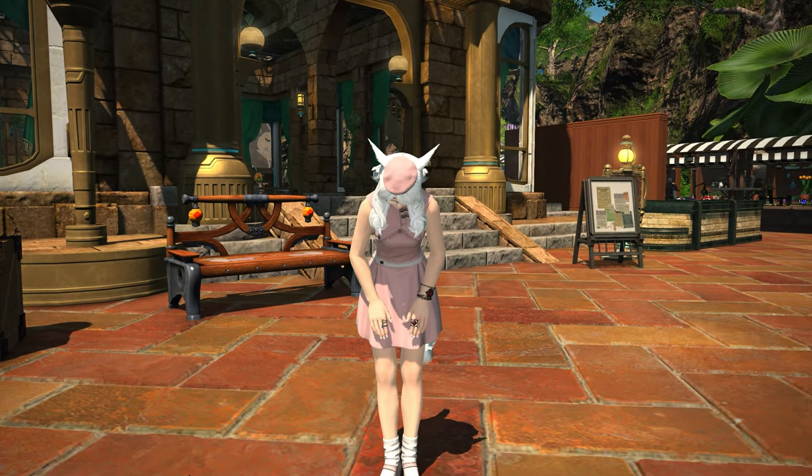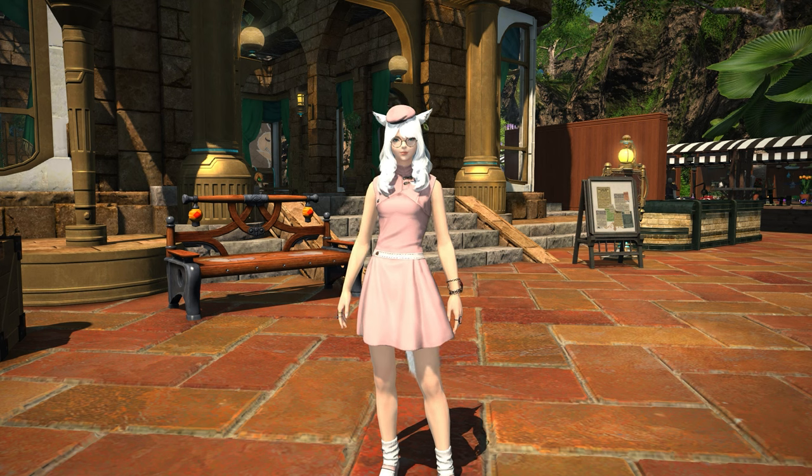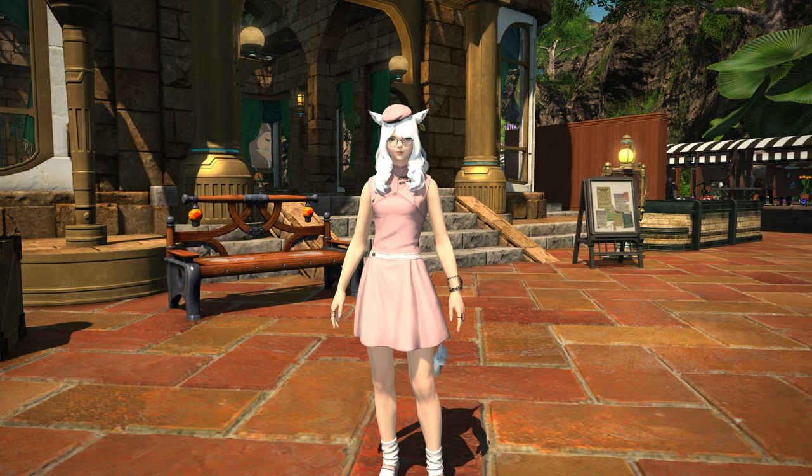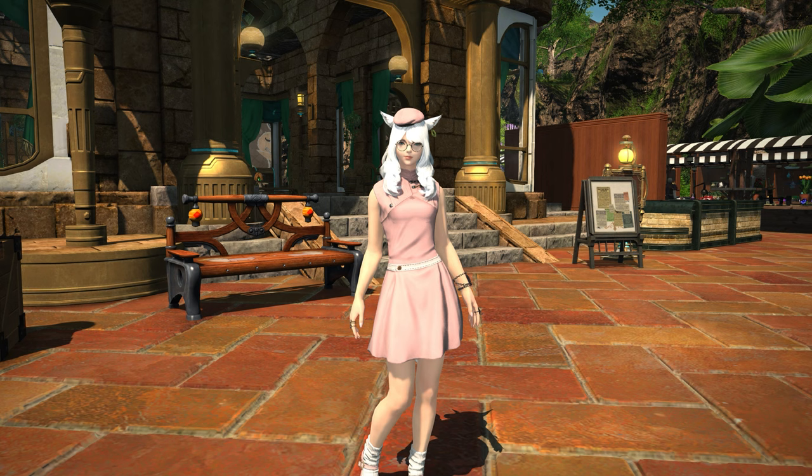Hello and welcome back to another mount video for Final Fantasy XIV with me Mione, continuing our look at items added in patch 6.5 and beyond as we look towards FanFest. This is a video all about the Island Edenium mount, which you can only get from the Island Sanctuary or from the market board if you have a serious amount of gill.